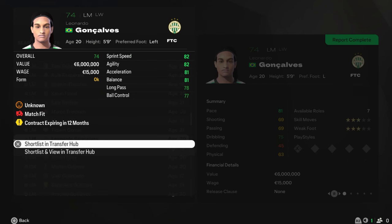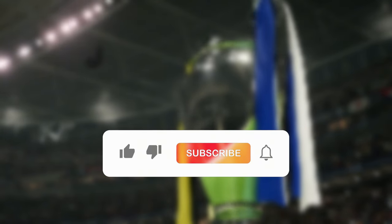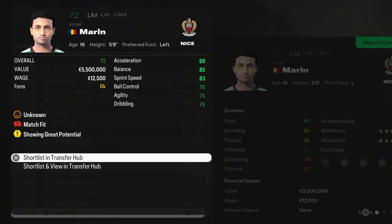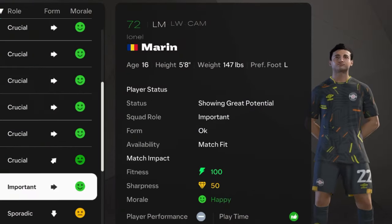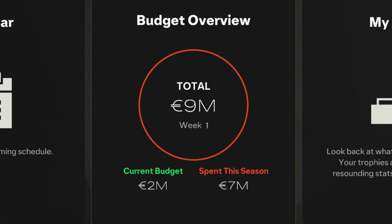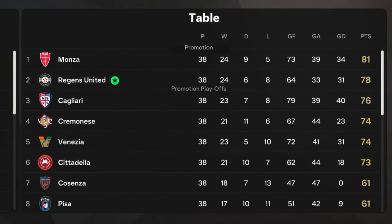The best player we could sign within budget was Leonardo Gonçalves, a Brazilian left midfielder from Ferencváros, but he was not for sale. We found Ion El Marin, a 72-rated left midfielder from Romania, and signed him from Nice for just five million euros. He has good potential and can be a great backup for Maxwell John. With budget nearly exhausted, we simulated the season and are finally promoted to Serie A from second place!